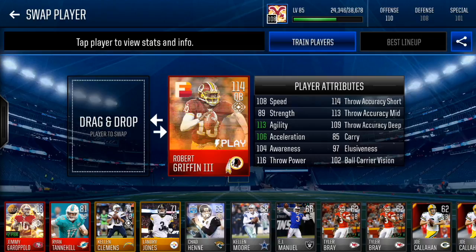This Robert Griffin III came out with the Flashbacks promo. He's one of the players you can add into the Master sets. I think he's the highest overall of the Flashbacks, non-Masters. I had a 109 base, so upgraded — he upgrades 5 total levels to 114. His stats at 114: 101 speed, 113 agility, 106 acceleration, 116 throw power, 114 short, 113 mid, 109 deep, and then 97 looseness and 102 ball carry vision.